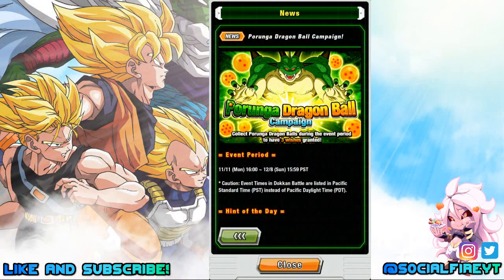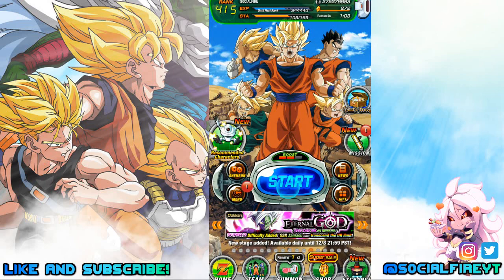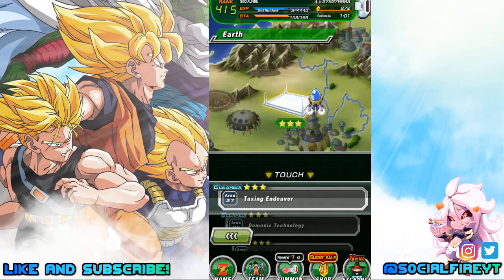Hey guys, this is Social Fire and I'm back today with hint number six for the Purunga Dragon Ball campaign. This is for the six-star Dragon Ball — we are almost there. The hint of the day is: collect at least seven blue orbs in battle. To complete this, we need to collect seven blue key spheres and clear the stage.